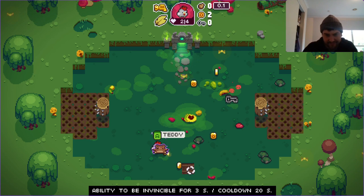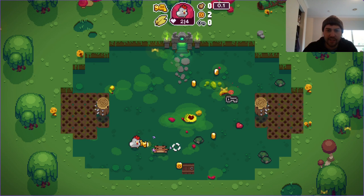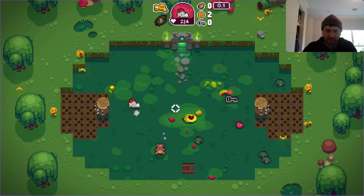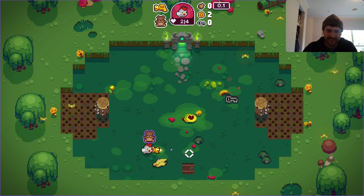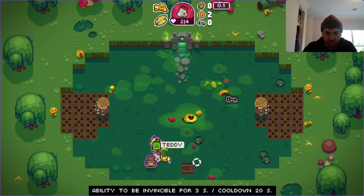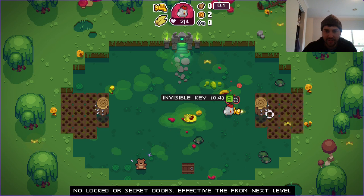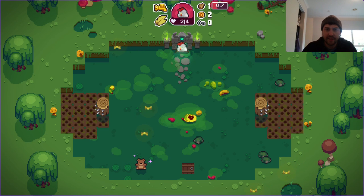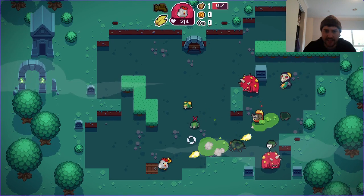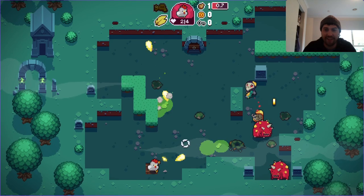For the boss reward, I can be invisible for three seconds — that's an active item. At the moment I've got dodge, but instead I could swap to being invisible for three seconds. Since it's got a long cooldown I'm probably just going to stick with dodge. There's also an invisible key — no locked or secret doors need as many keys as you can get early on, because it can get scary later on.